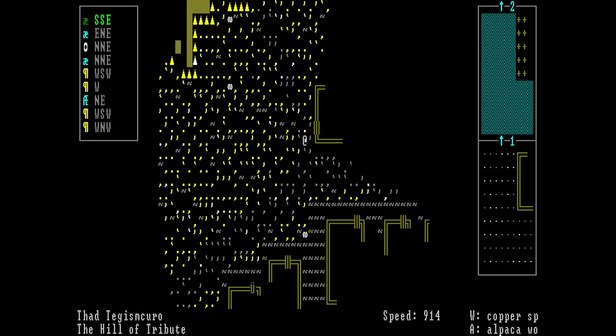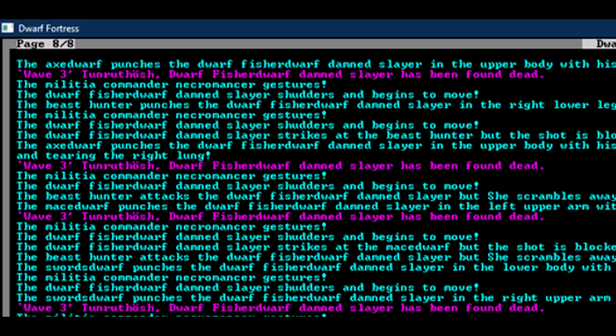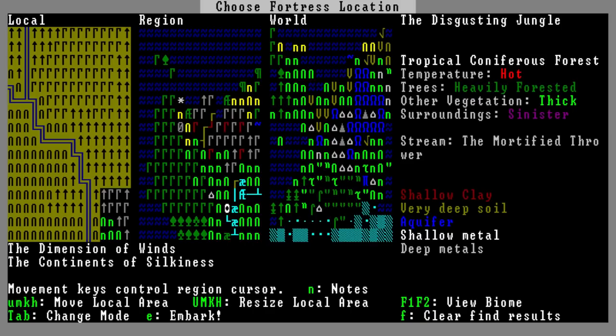Patch 0.34 would see further additions to towns in adventure mode, giving them more buildings, livestock and other features to make them feel more alive, as well as introduce potential threats such as vampires. Dark and evil creatures was the theme for this update, with the introduction of werewolves, vampires, necromancers and other undead creatures. And to top it all off, you now had evil regions of the world where creatures might come back to life whenever they die.